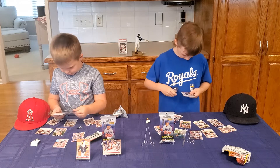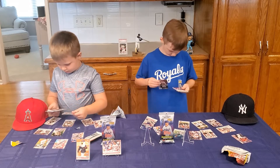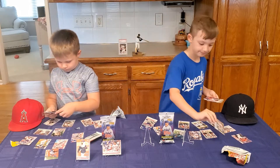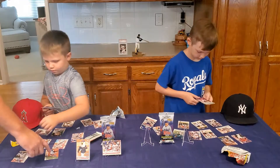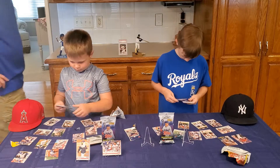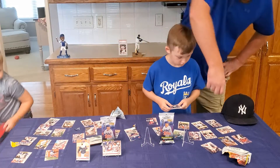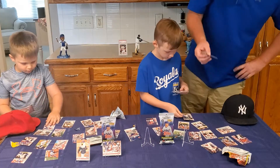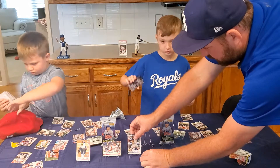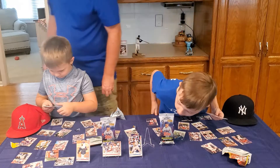Any Blue Jays so far? Oh, what about Cardinals? Who'd you get? You want a Hoskins? It's Reese Hoskins. Let's see what you guys pulled. You got an Opening Day second year card of Ronald Acuna Jr. He is a beast. Can't wait to see what he does in the 60-game season. Those are some great cards, boys. Good job.